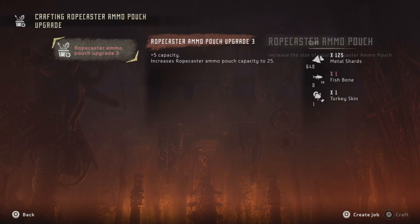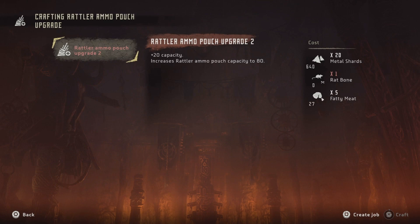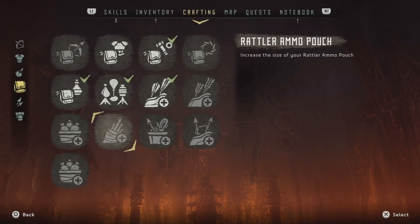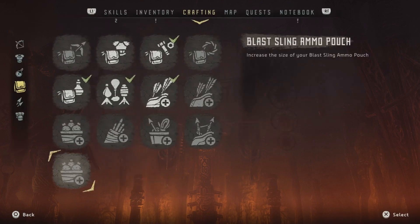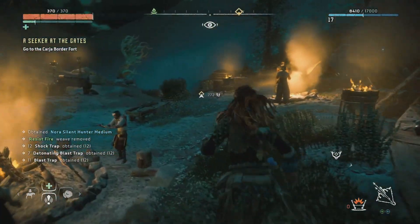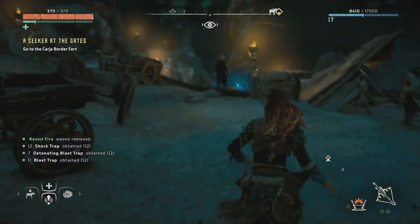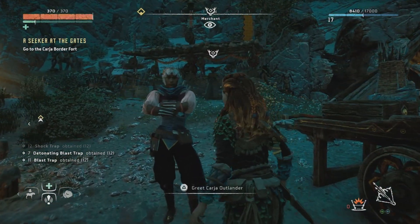Turkey. There's a reason why I'm always shooting turkeys when I see them. It's because they're one of the very common ingredients in upgrading. Fucking rat bones. Rat bones! It hurts now. Rats only appear at specific places, and obviously they're small, so they're a little hard to keep track of.